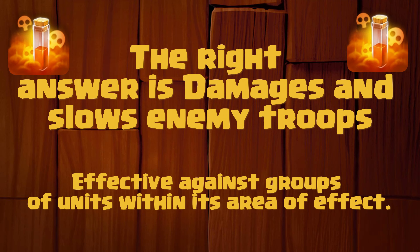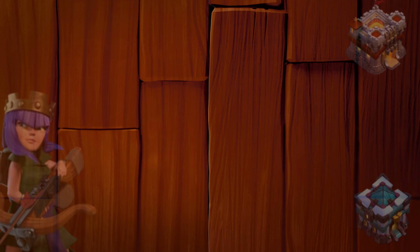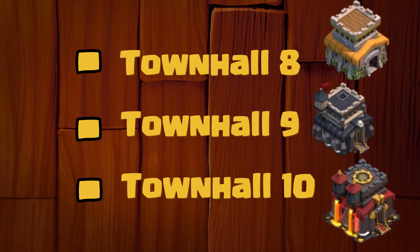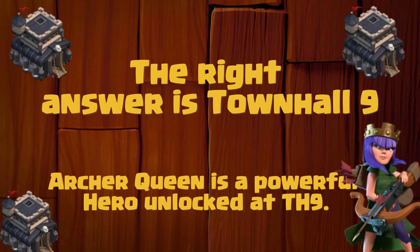What is the primary function of the poison spell in Clash of Clans? Is it damages and slows enemy troops, creates a shield, or heals units? The right answer is damages and slows enemy troops. Effective against groups of units within its area of effect.